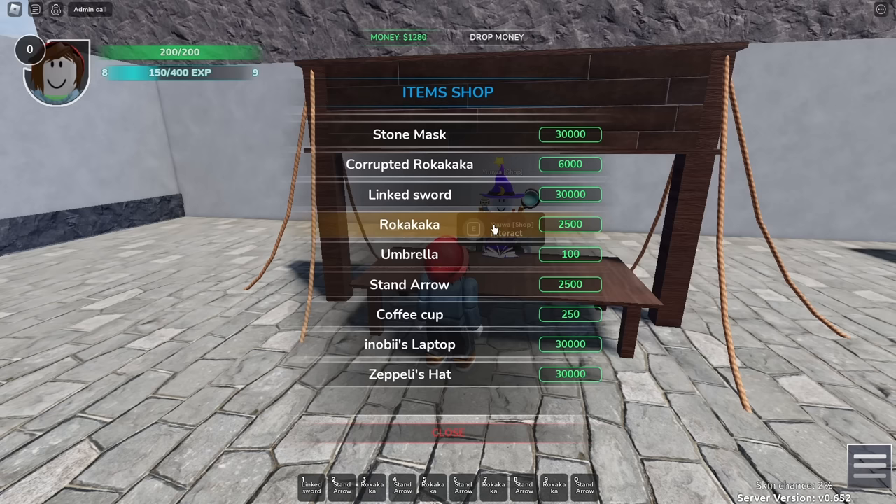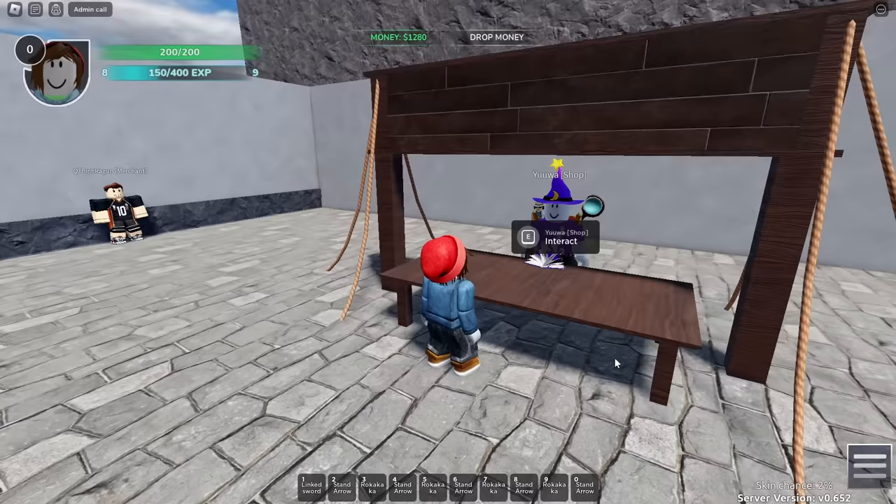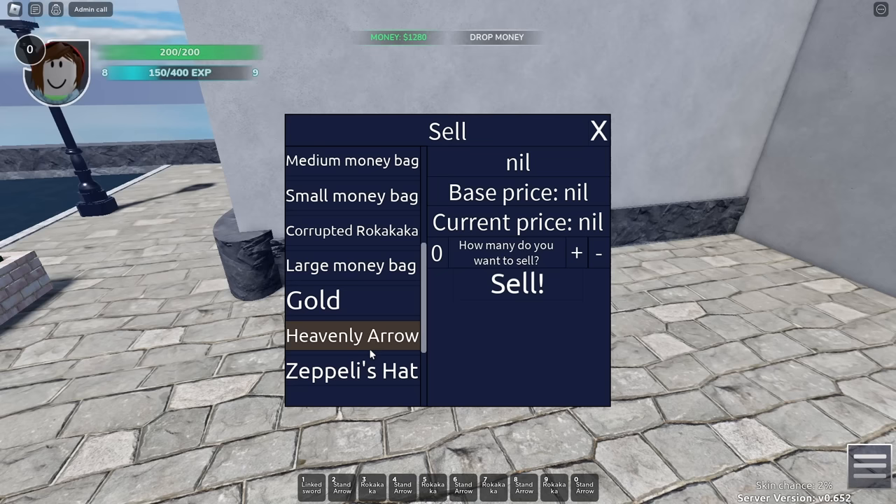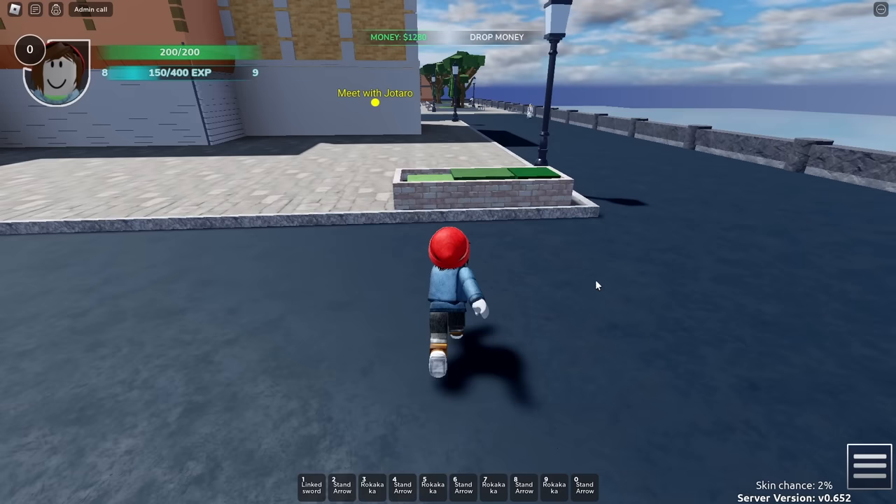There really aren't any bad stands in TCA, aside from Killer Queen, so as long as you don't get that, you're probably going to be in good shape. If you want to use the rest of your 9 Arrows and Rokas to try to get something else, you can do that, but I would hold off for now at least until you get your first stand storage slot. Next to the shopkeeper is also the merchant, and the merchant is where you can sell items. Any item that you find on the ground, you can sell to the merchant for money, and obviously money you can use at the shop to buy a variety of items.